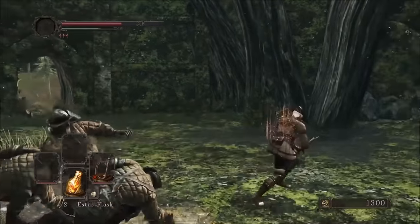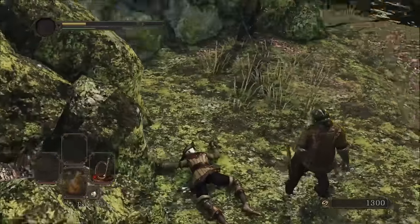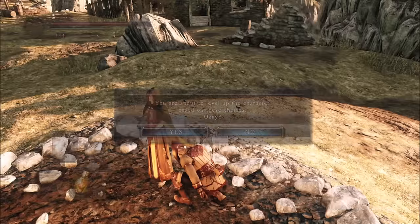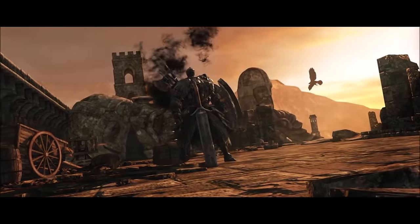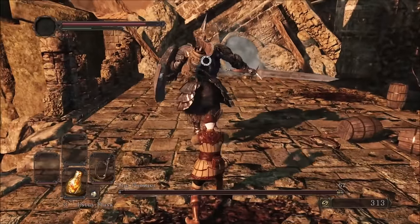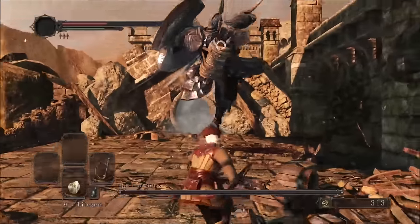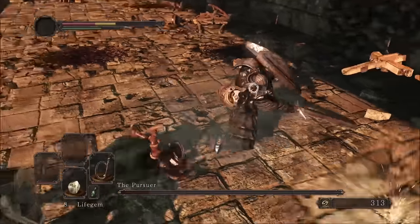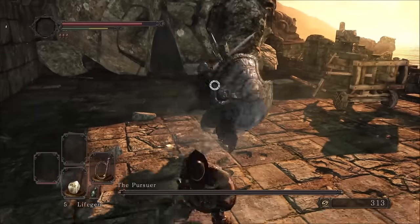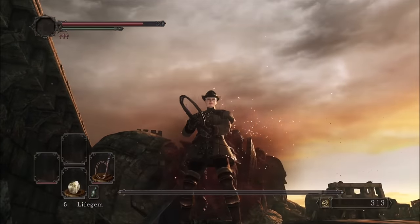To use this whip, I opt for a relaxing farming session for that extra level. Now that I have the stats for it, I go straight for the Pursuer. I ignore the beckoning of the Ballista and fight him fair and square with the whip. This fight went a lot better than I expected and I managed to get him first try, although it was very tense with some close calls. Fun fact: my face was itching really badly throughout this whole fight, so that was a nice added layer of difficulty.